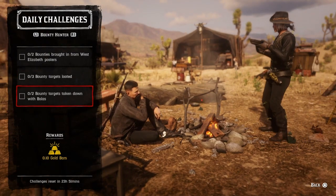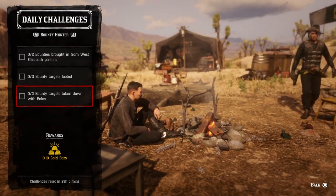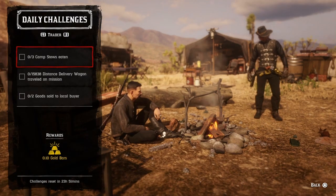For two bounty targets taken down with bolas, get the bolas equipped and when you see your bounty target running away, throw the bolas at them. When you do two, that challenge will be completed. For three camps' stew eaten, just go to your stew pot and eat camp stew — there's a stew pot over there.